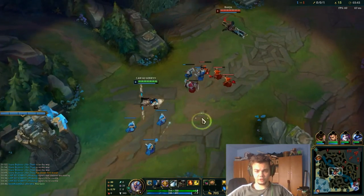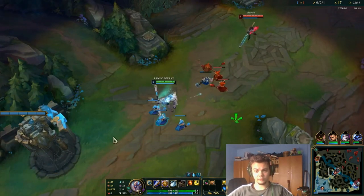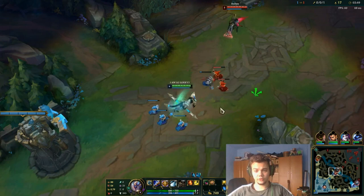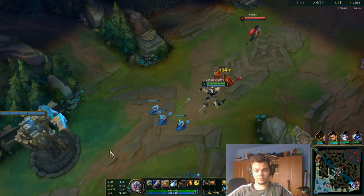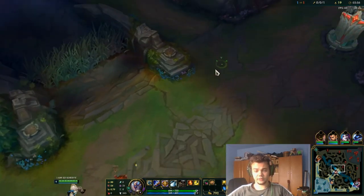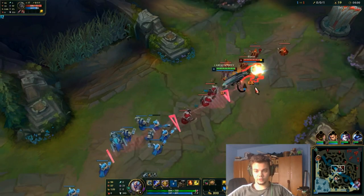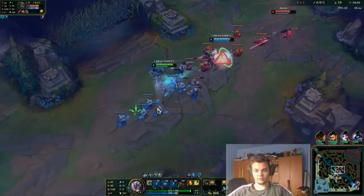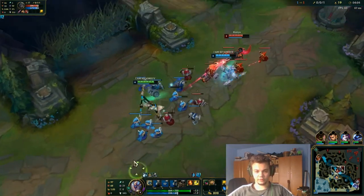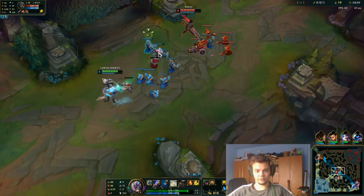I generally like to play with Blade of the Ruined King on top lane because there are lots of tanks — that's the first item. But lots of people like to play with Trinity Force first or Tiamat. You should get some combination of those items. Generally getting Death's Dance sooner or later is a good idea. Whenever you don't have your W, you can play a little more defensively.